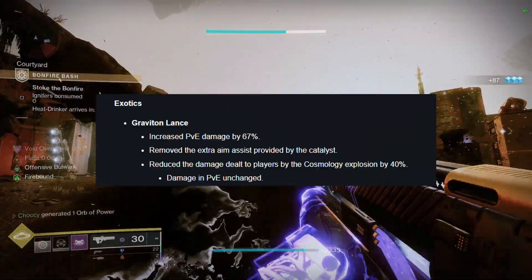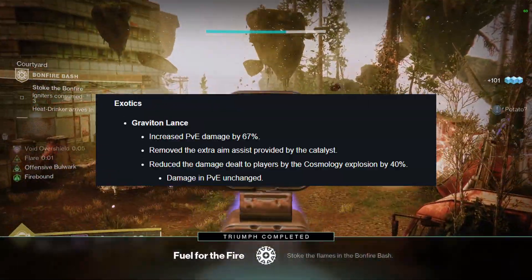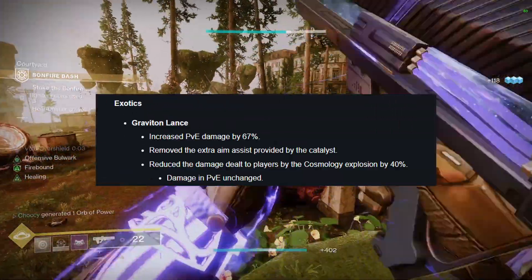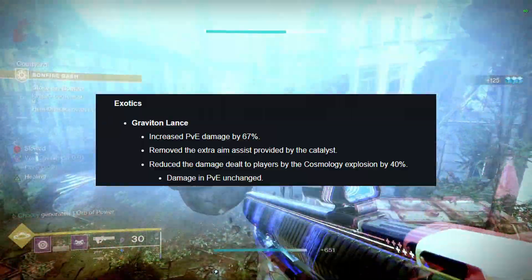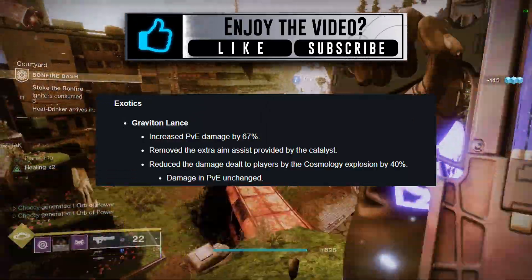The Catalyst's extra aim assist was removed, which in PVE doesn't make a massive difference, but as a controller player you might feel this difference in PvP. Void explosion damage towards players was also reduced by 40%, though PVE damage is completely unchanged.